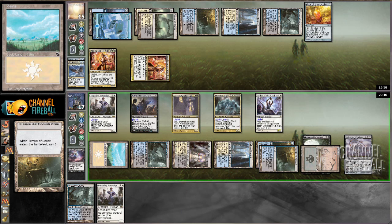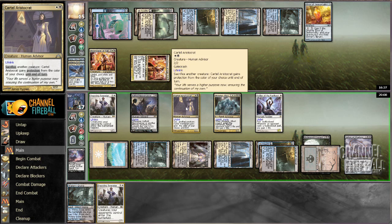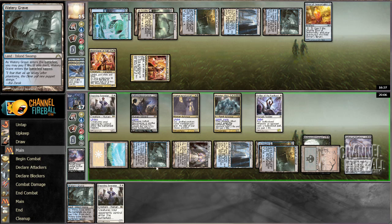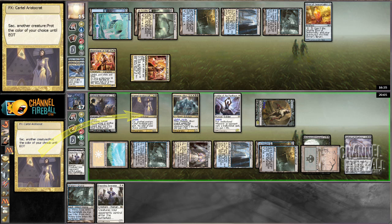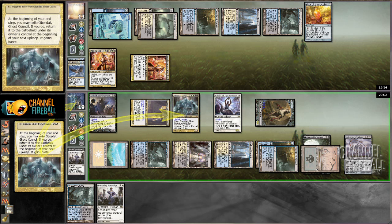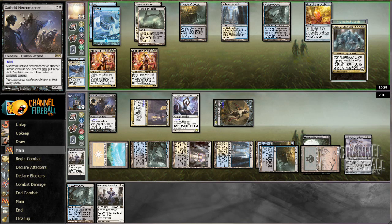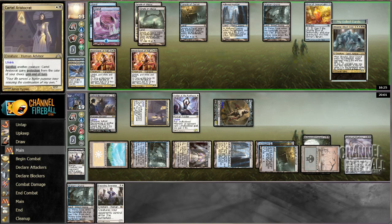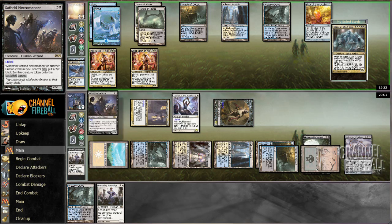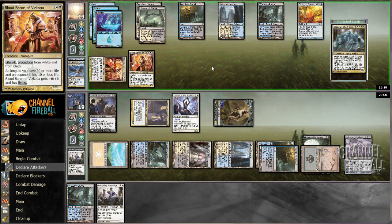Play a Whip and play a Temple — see what we're drawing. Soldier of the Pantheon — let's put that on top. Let's sack Imposing Sovereign to give Cartel Aristocrat protection from white and attack to drain my opponent for two. I think that's worth it because I get a zombie back and it drains my opponent for two, so I'm not really giving up much. I can now Whip and sack it. Whipping back a human and sacking it doesn't generate more Necromancer tokens — that would be cool. Opponent's got Dissolve and X in hand — can't block, clearly get to attack.